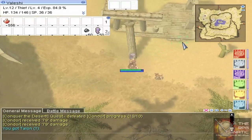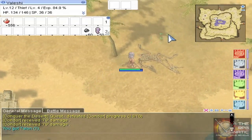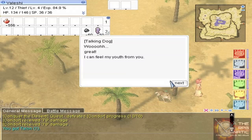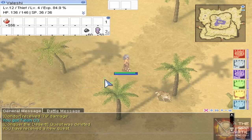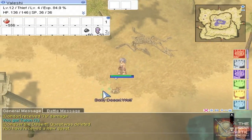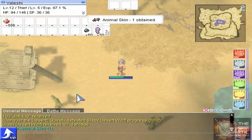After you return the quest to him, he's going to have you — if I remember correctly — kill a bunch of desert wolves. Little baby wolves that are on this map. Kill a bunch of these wolves, and that's what we're going to do. Conquer the desert. Baby desert wolf, you are going to die so that we can get free items.